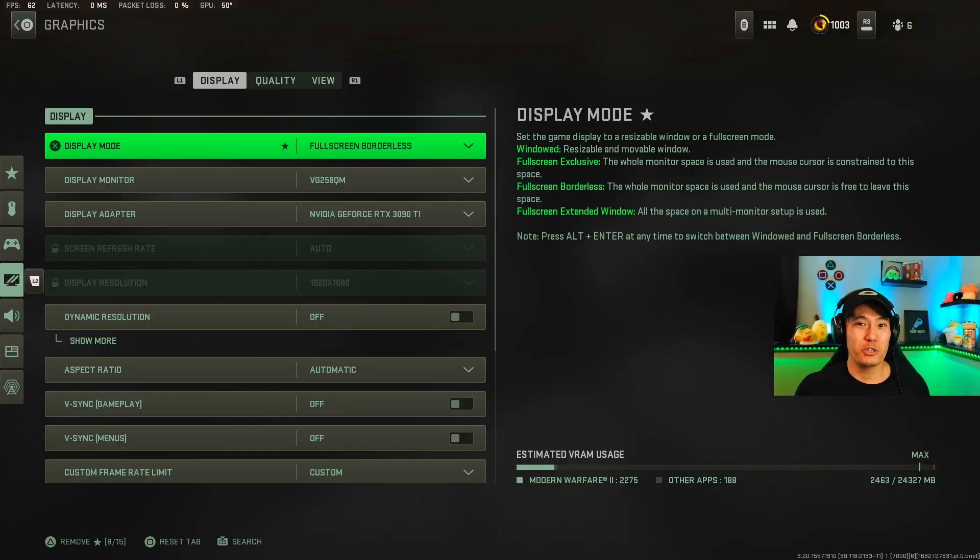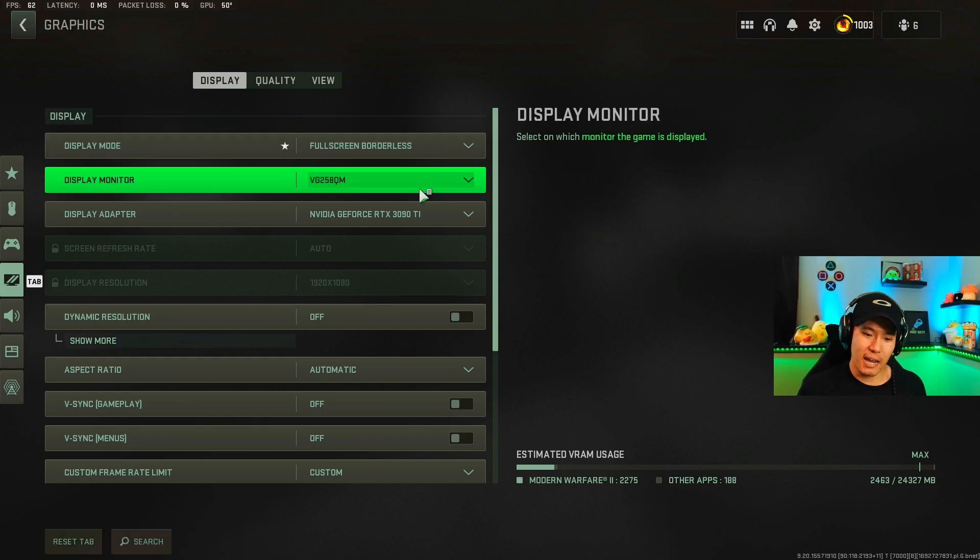When it comes to your graphics card, it doesn't matter whether it's NVIDIA or AMD — I've used both for Warzone 2 and the performance improvements are the same. I want to help you increase those frames for better gameplay. Down in the right-hand corner you can see your VRAM usage, which is your memory usage. The higher it is, the more performance issues you'll have; the lower it is, the better your performance will be.